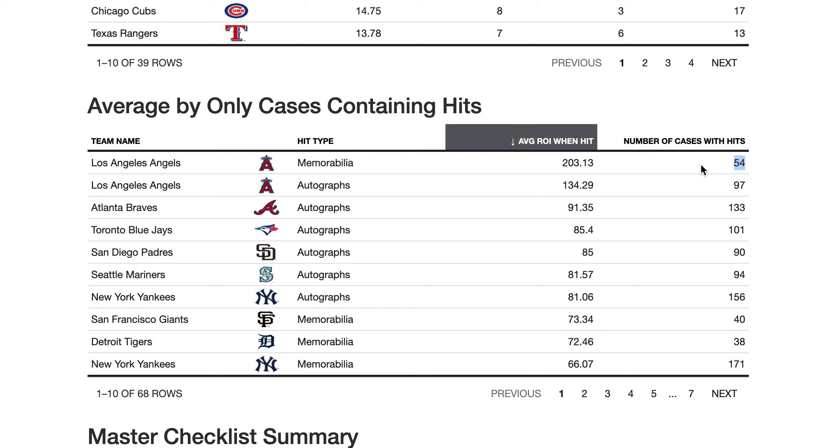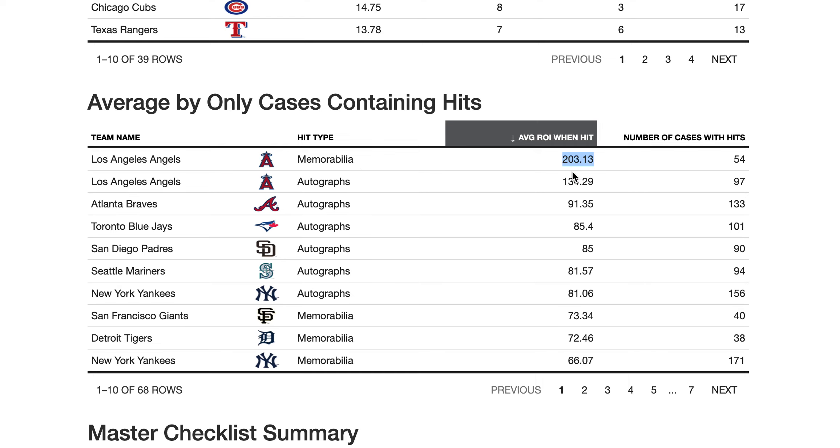Now, I didn't hit those teams in all 200 cases, so how often did I hit certain cards? I hit Angels memorabilia cards in 54 cases, and when I did hit — instead of dividing by 200 I divide by 54 — I generally made a return on investment of $203 based on my data. That covers all memorabilia cards for the Angels in those cases.